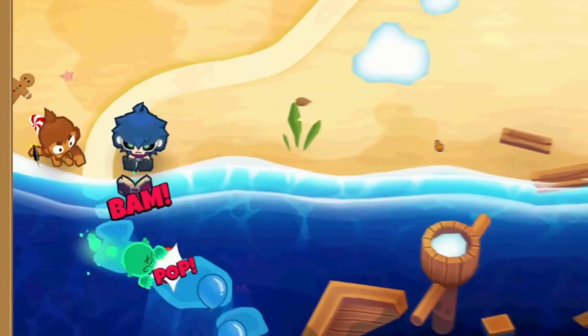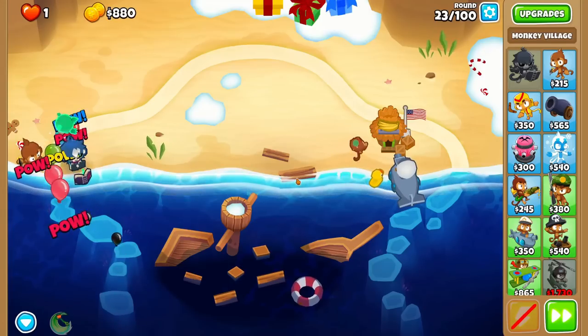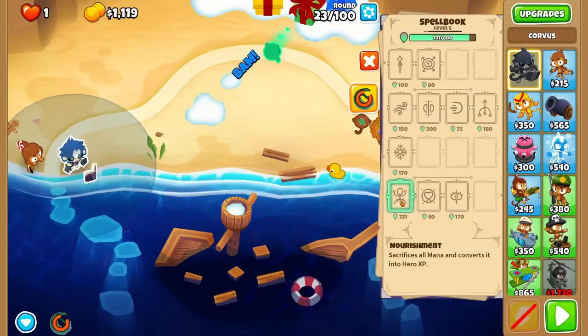For now, just put Corvus in the front lines. This will let him haunt stronger balloons, which gives him more mana when they're popped. Early on, there is only one thing to use mana on, and that's the spell in the bottom left called Nourishment.